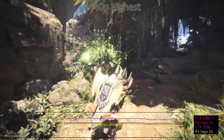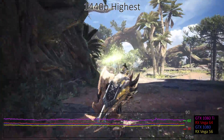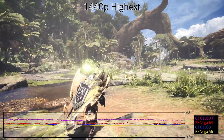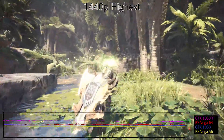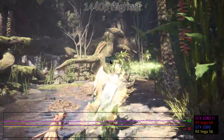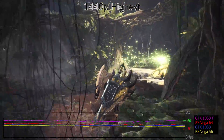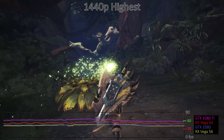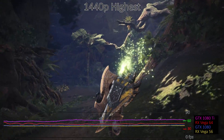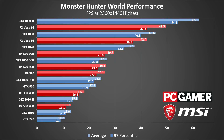1440p brings even the 1080 Ti down to the 60fps range, with frequent dips below that mark. The high preset is again a better option if you want to run at 1440p, as it will boost frame rates by 40-50%. That can help the Vega 56 and above break 60fps, but for the highest preset, running with a 30fps cap to smooth out gameplay might be the better option. AMD's Vega cards continue to lead their Nvidia competition, though it's worth pointing out that the GTX 1080 currently costs about as much as the Vega 56, and the Vega cards use substantially more power. I measured 500 watts for the PC while running the Vega 64, which is 100 watts more than even the GTX 1080 Ti. VRAM doesn't appear to have a major impact on performance yet — the 2GB and 3GB cards remain theoretically viable, though they mostly lack the processing power necessary for 1440p.